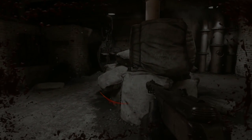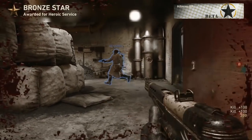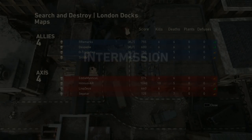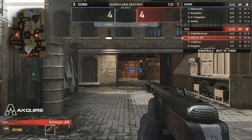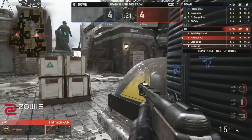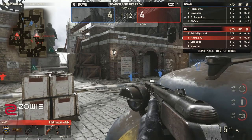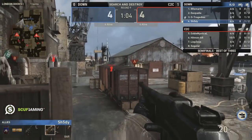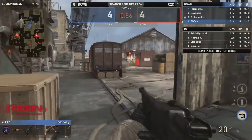Hitman is now in a 1v4 spot — despite the full 4-man rush toward B, they don't get the bomb planted. Borders Down had three players toward Waterside and no one positioned toward B, totally caught off guard. But Hitman still has time and finds the second kill — his teammate did it before. Can he do it again? Takes down Shady. When we count out C2C's rounds, much like his prior teammate Eddie Mystical, Hitman is clutching out 1v3 scenarios. Segatar is 1 and 7. We're level at 4 heading into round nine.